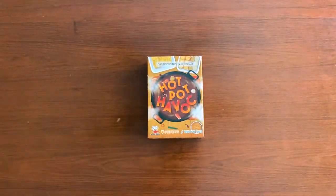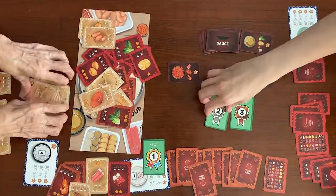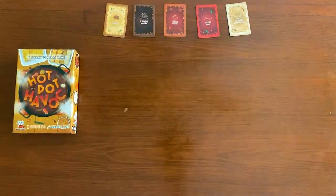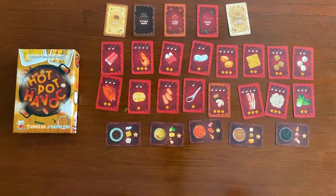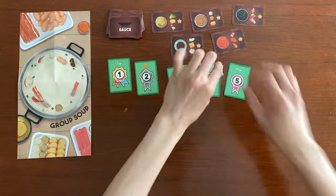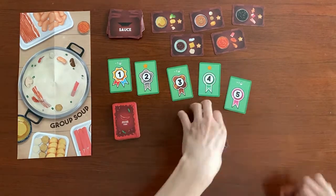Hot Pot Havoc is a 2-5 player, real-time card game where you compete to be the next Hot Pot Havoc champion. Earn points by choosing from 5 soup bays and combining 15 delicious ingredients, 5 specialty stores and 5 unique bowls. Start the game by laying out the common pot, source card, rank cards and give each player a set of soup cards and bowl cards.